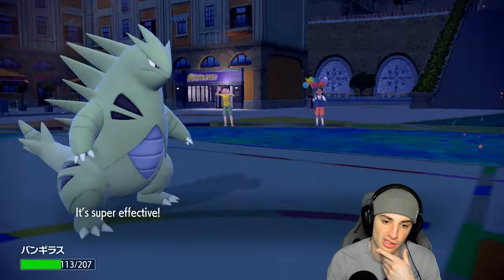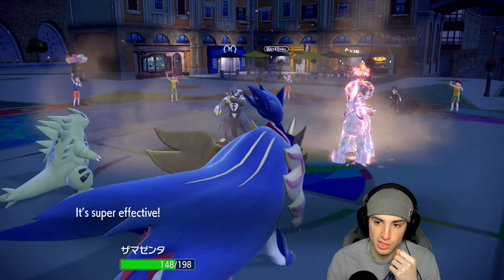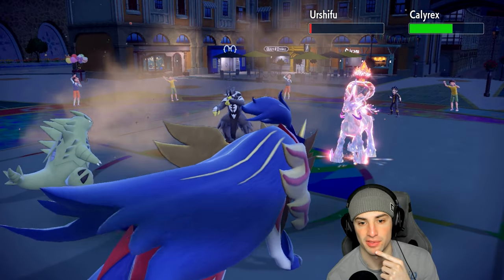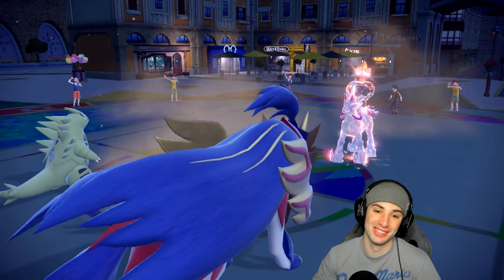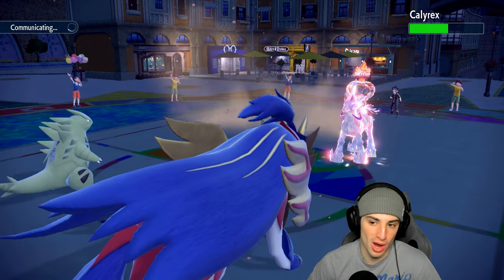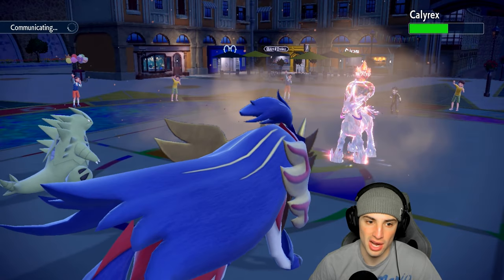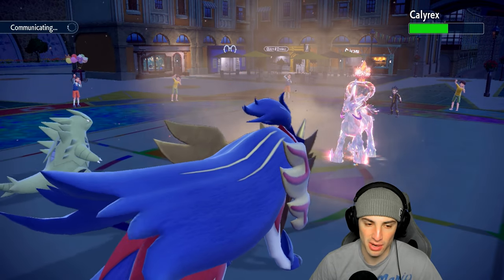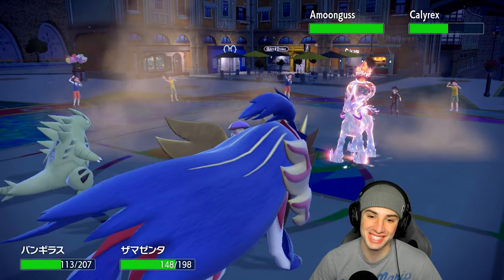I could Wide Guard but I don't think they go for Glacial Lance, so I'm going to go Body Press here. They end up going for Aqua Jet which is a smart play. Urshifu loses a little HP — hopefully Rock Slide can KO. They go for High Horsepower which we soak no problem. Rock Slide doesn't KO, so I should just Body Press into Calyrex anyway because Buffets will finish them off. Now they bring out Ursaluna and Amoonguss enters — Amoonguss is just tough news.